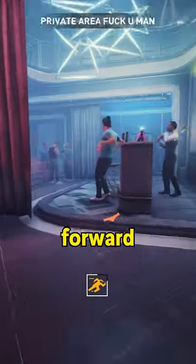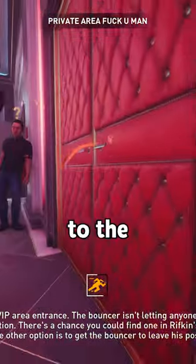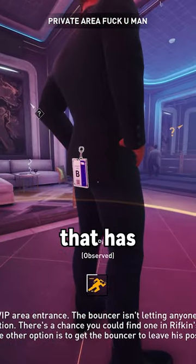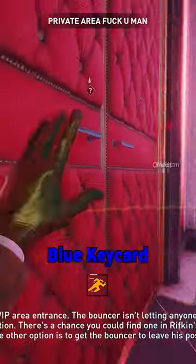Open the door, then step forward behind the curtain and go to this exact spot on the right so the guard next to the keycard panel spots you. Now, while staying in the circle, go behind the other guard that has the blue keycard and wait for the spawning guard to pass.